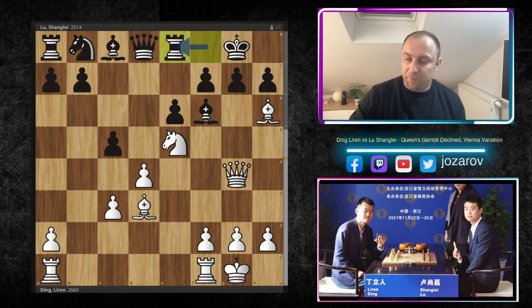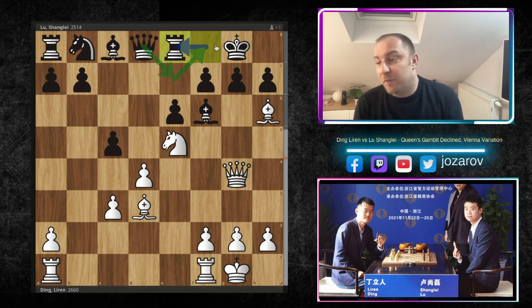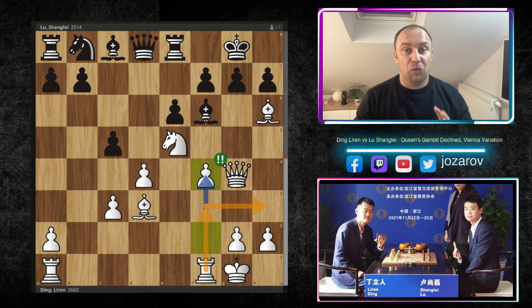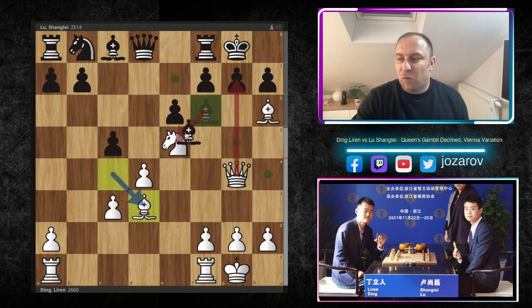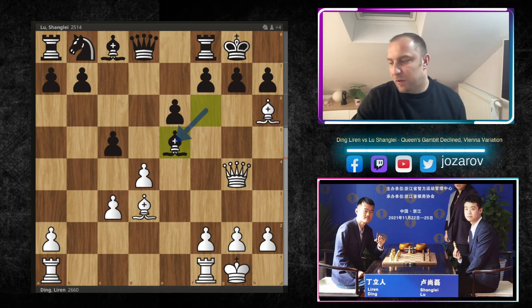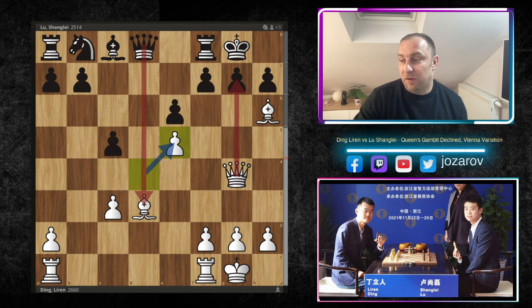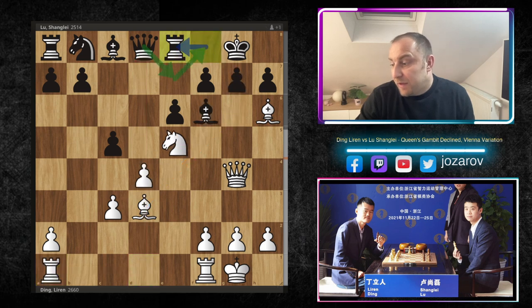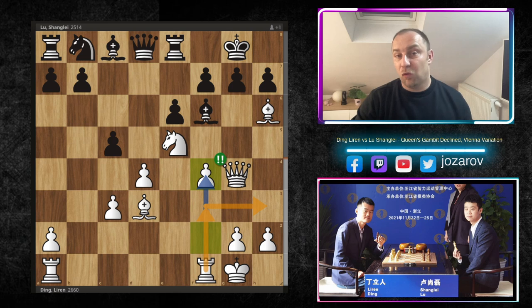Ding is simply regrouping and builds enormous pressure — a monstrous attacking formation against black's king. In the game, rook to e8 was played by Lu Shang-Lei, trying to get more pieces into defense and maybe liberate some squares for the queen, perhaps even get the queen to f8. But now comes a brilliant choice by Ding — he played the aggressive f4, preparing a beautiful rook lift: rook to f3 and then rook to h3. When the rook comes into the game, I'm not seeing good ways for black to defend.